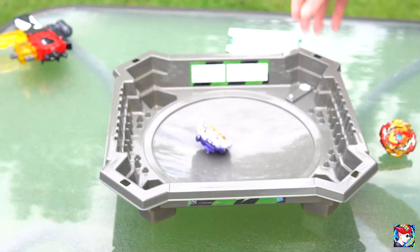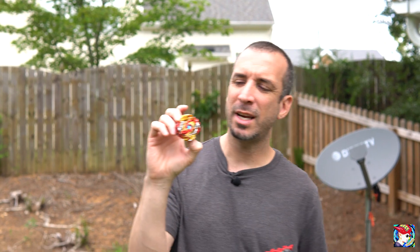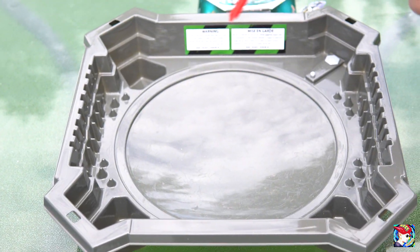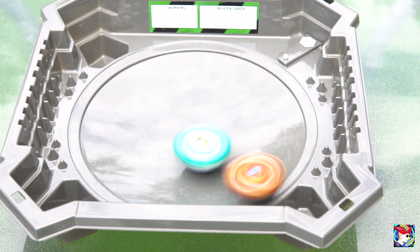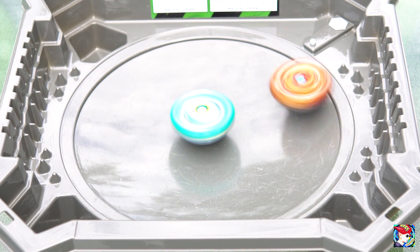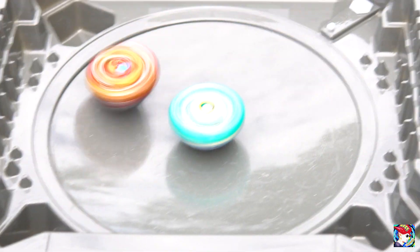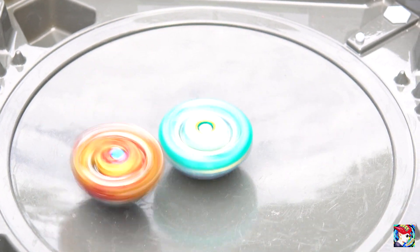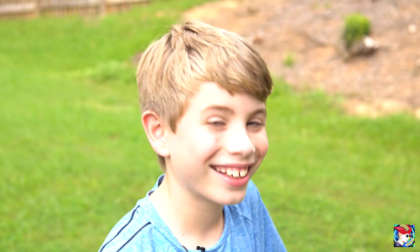All right guys, here it is — the new Spriggan, bringing him in right spin. We're going to get some nice hard hits, no spin stealing. Maybe we'll switch to left spin after — let's start on right first. Three, two, one! Pegasus got rung out in the corner but we'll bring him back in. Pegasus is stationary right in the middle, there have barely been any direct hits yet.